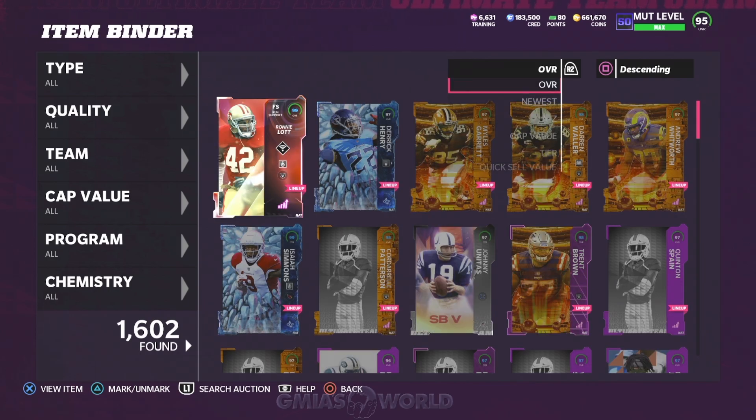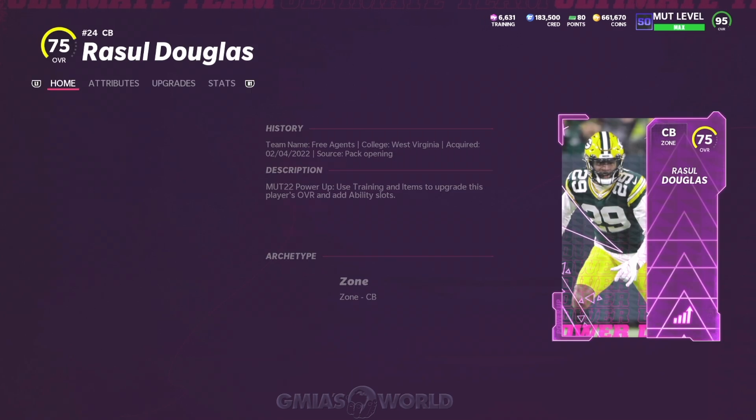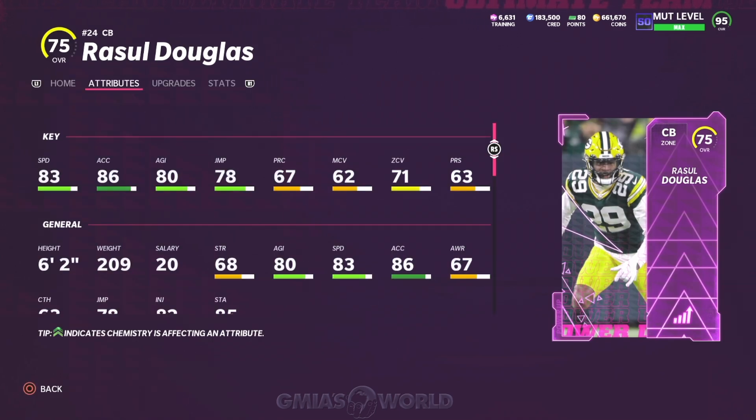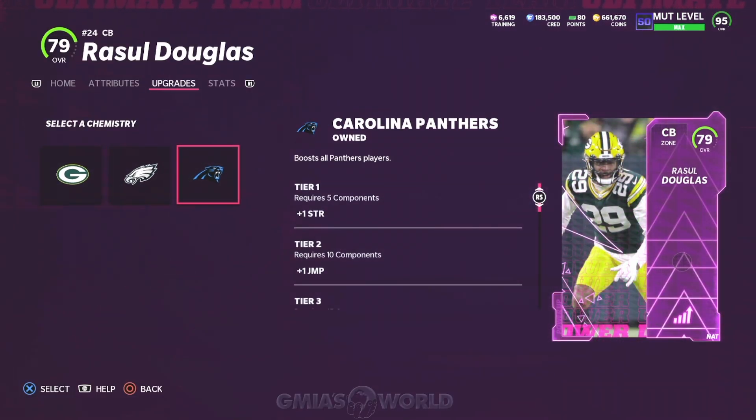So now let's go over to the binder and check out what's going on with the card. So we can go ahead and break down some of the things that you guys will be able to do. You guys told me that he did not get Raiders chemistry. So we're going to first go ahead and check that and see what chemistries are available. No Raiders chem.